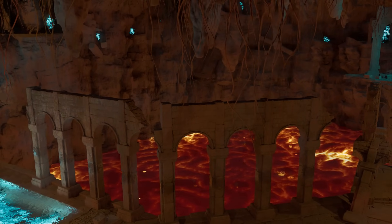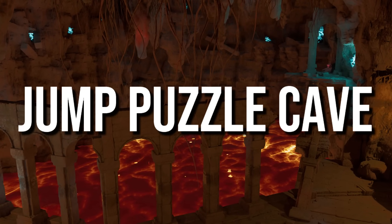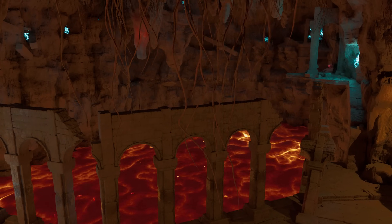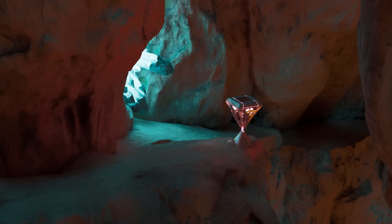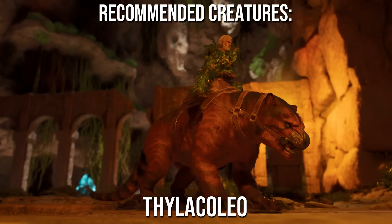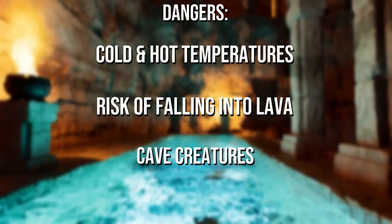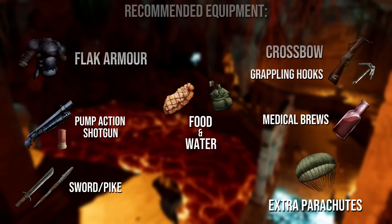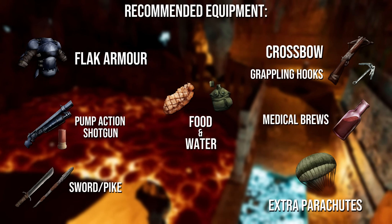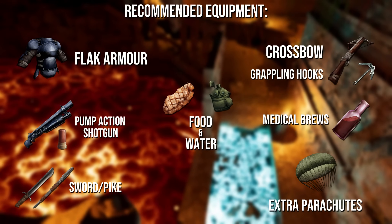Taking the number one spot is going to be the jump puzzle cave. The best thing about it is that it can be run in under five minutes, assuming you don't get too greedy. The first red loot crate is very easy to get to, the second red crate is relatively easy, but the third red crate is very difficult — it all depends on whether your parkour skills are up to scratch. The only creature you will need is the phylocolio, as its ability to climb vertical walls is a must-have. Dangers include freezing cold and boiling hot temperatures, and risk of falling into lava. You may come across some creepy crawlies on the path down, including spiders, scorpions, titanoboas and arthropleura.